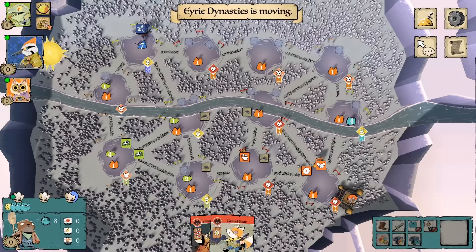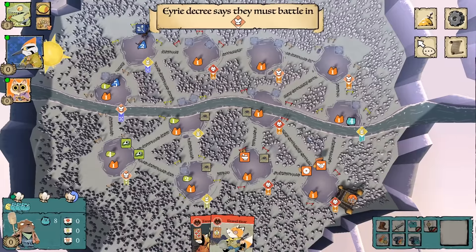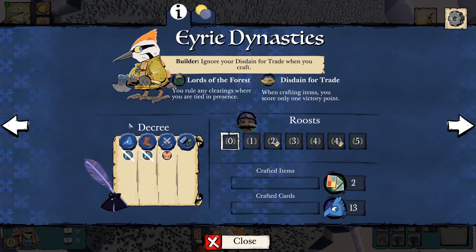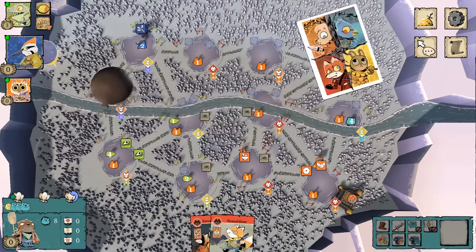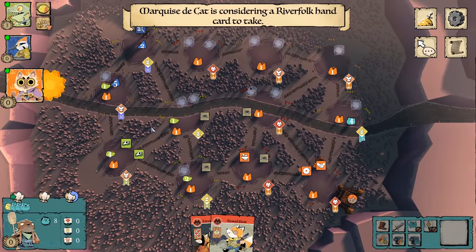The game starts off with the lizards buying a bird card from me, building some gardens and mouse, and accomplishing some fairly timely mousecrafting, which puts them up to a respectable three points. The eerie starts off with a very unpopular builder leader, which I thought would be good for me because I'm not going to get attacked, but they put a card into the battle decree immediately, and now I don't know what to think.